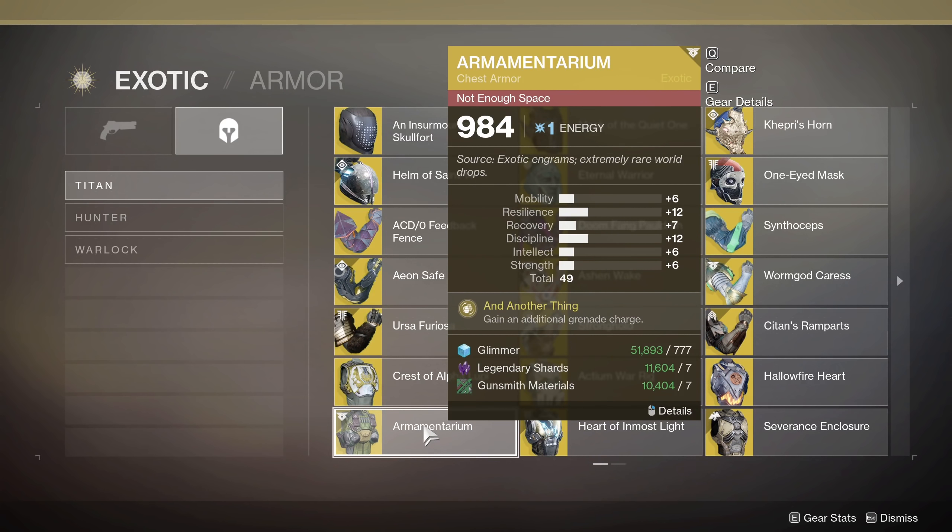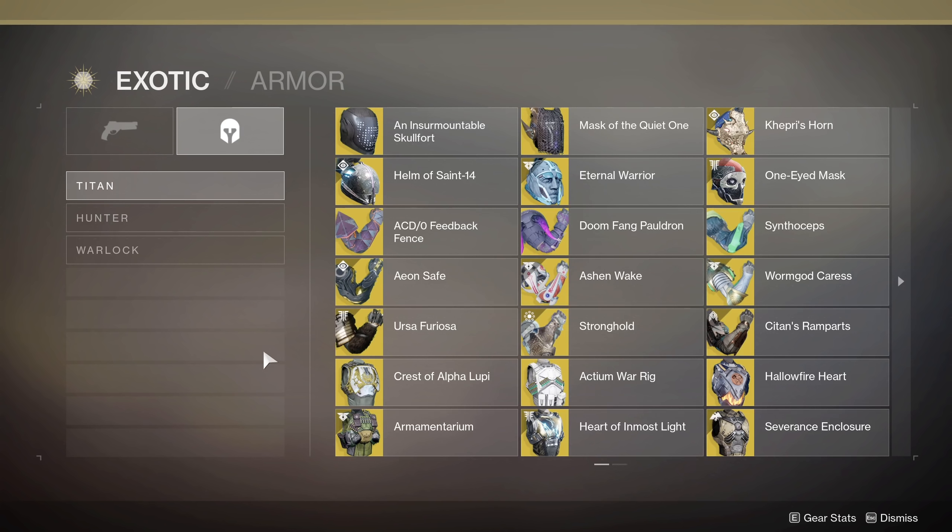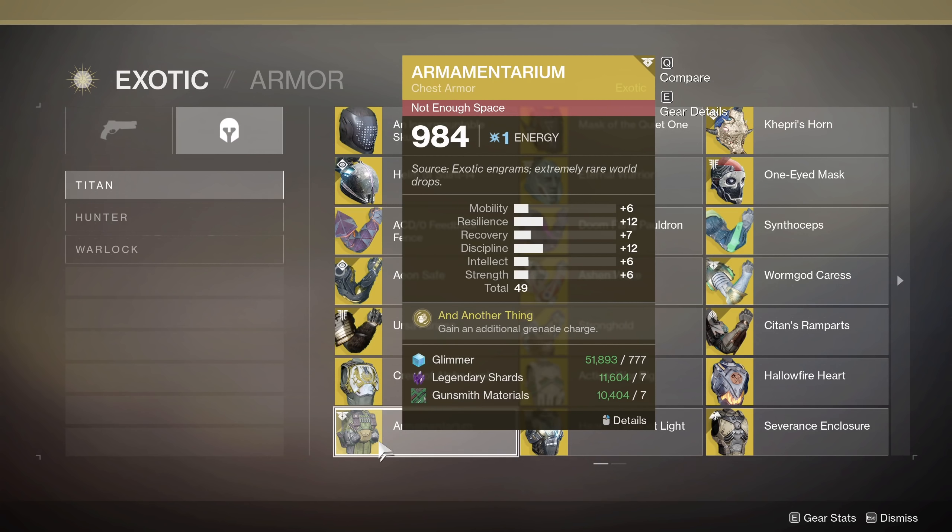Kind of an honorable mention here: Armamentarium gives you an additional grenade, but most of the other exotics are really going to help you out more. If you need arc grenade kills specifically, and even if you're running vanguard strikes with grenadier up, you might not be able to throw the grenade as frequently as they'd be charging. So this can be beneficial if you just have to go straight for a grenade bounty — but overall, the other ones are still probably going to be generally better almost all the time.